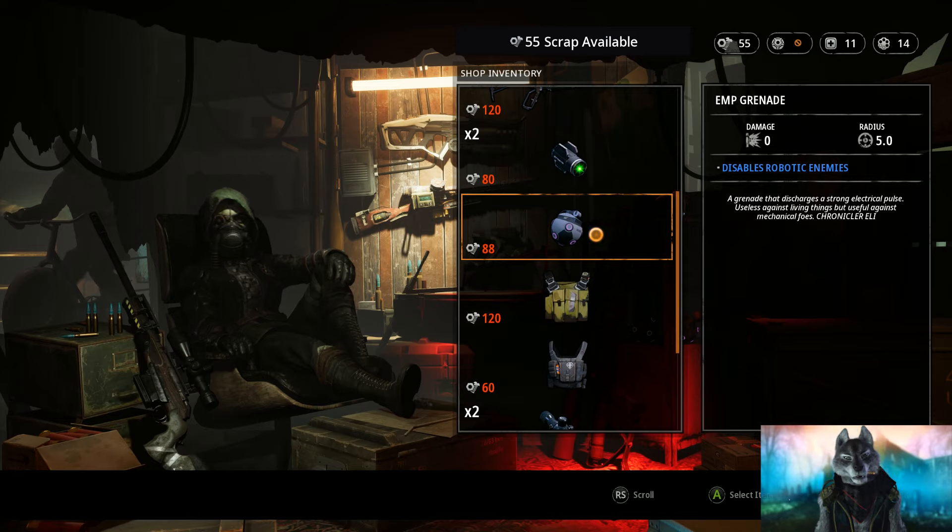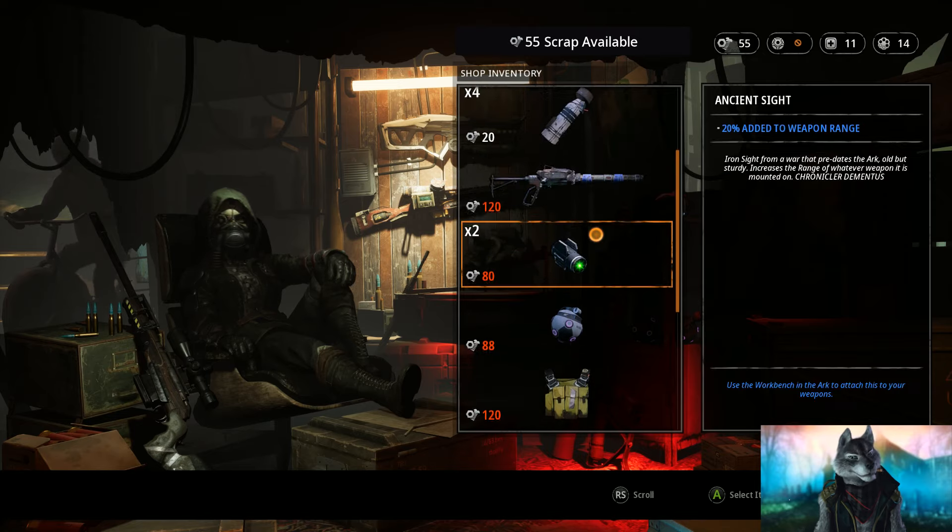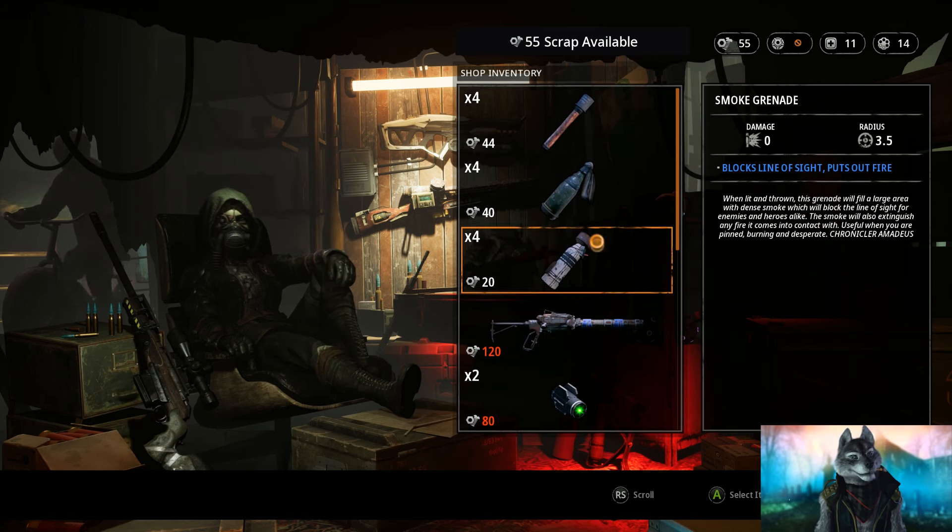Next we will look at the shop. The only thing to say here is that I normally only go for EMP grenades and medkits. I might buy guns, but that's for dismantling and upgrading other guns, and that's about it with guns.